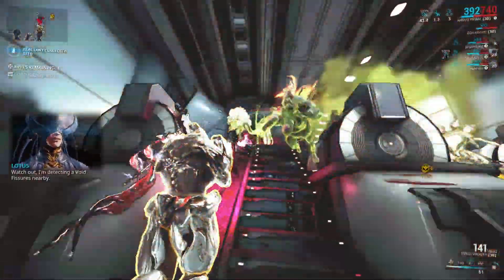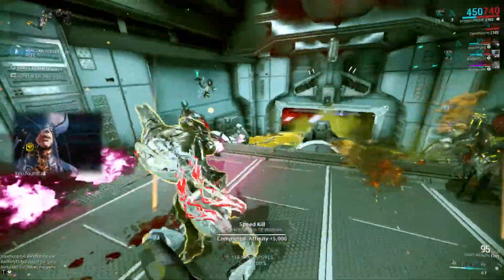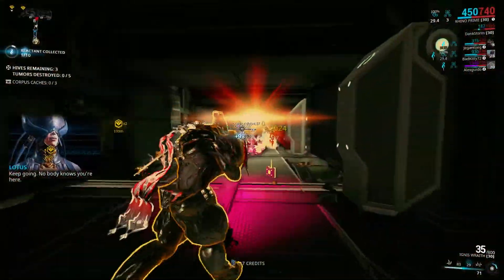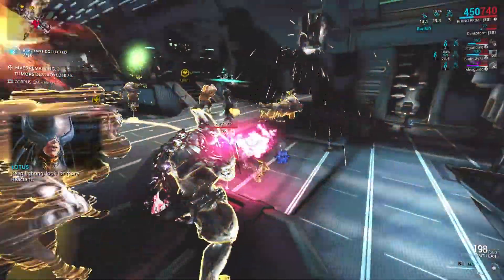Watch out — I'm detecting void fissures in a hive. Do you have a matching relic? You've found a fissure. Look out for reactant. Keep going, nobody knows you're here. The enemies are dropping reactant. Keep fighting. Look for more reactant.